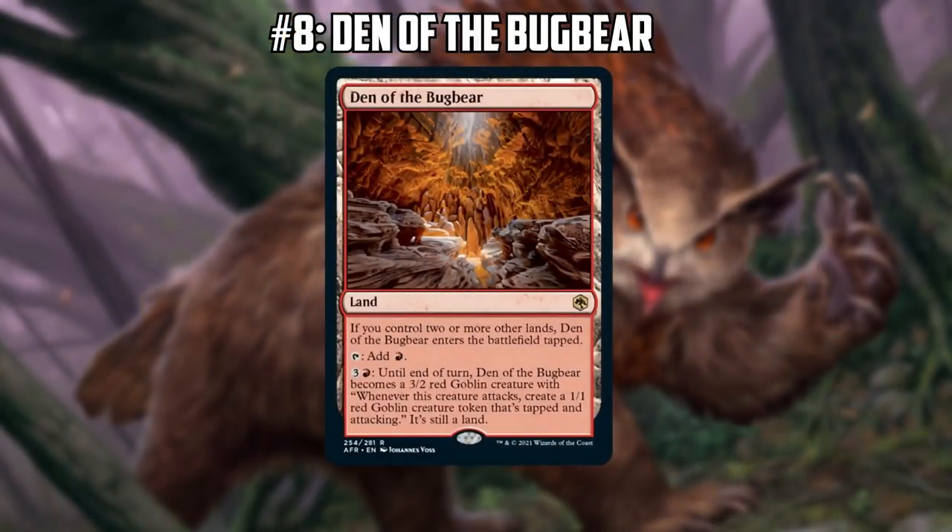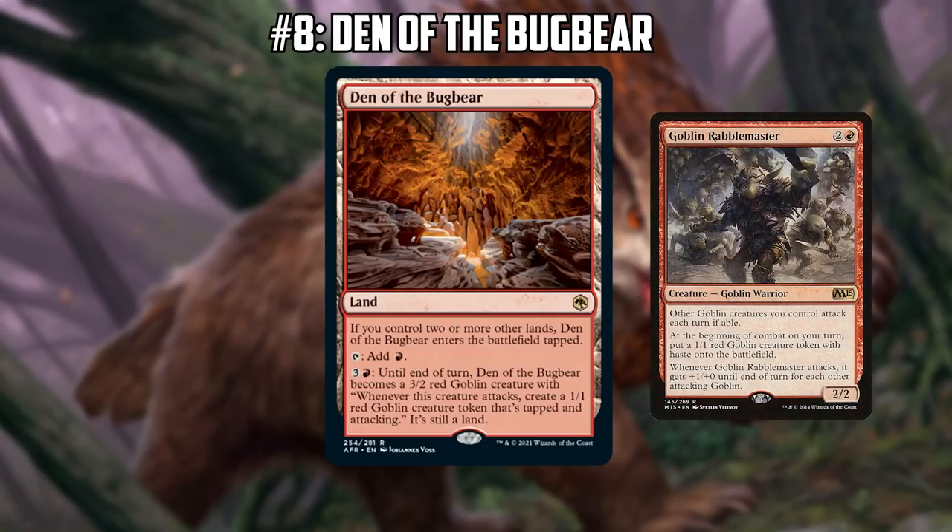Let's move on to number eight on our list — we're sticking with Goblin cards, kind of. Den of the Bugbear, one of the new creature lands. Creature lands are not super heavily played in Legacy, but these ones come into play untapped early in the game. Is that part of the reason why this card might show up compared to, like, the Worldwake cycle that comes into play tapped and sees Modern play but doesn't typically make it in Legacy? I think the untapped capability of this card makes it kind of interesting. I could see it in some form of the red aggro decks — basically the Blood Moon decks in matchups where Blood Moon itself is not such a good card. It's basically a Goblin Rabblemaster, generates multiple bodies.